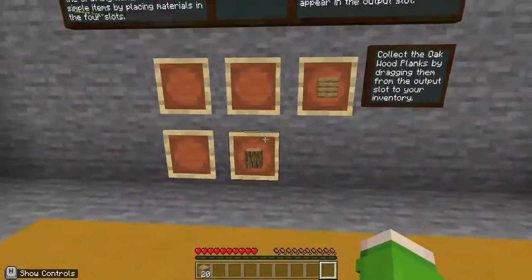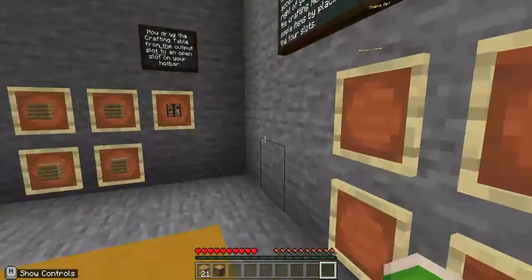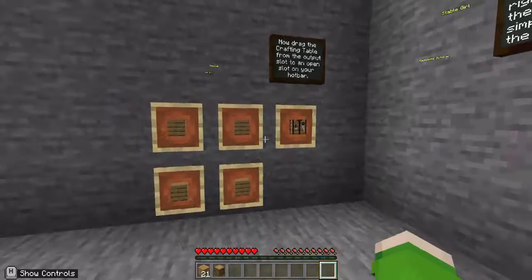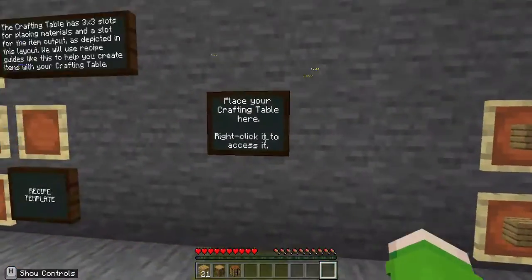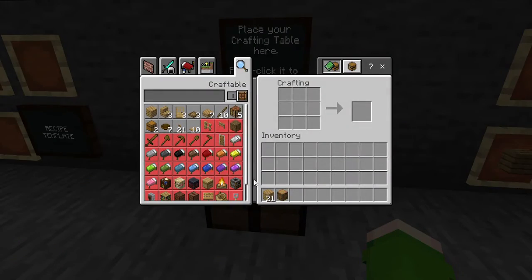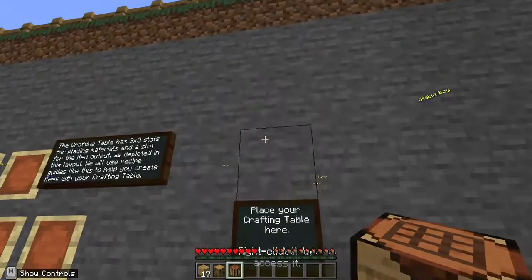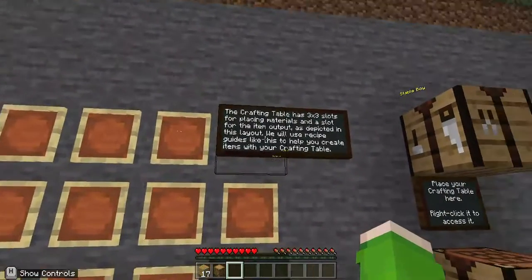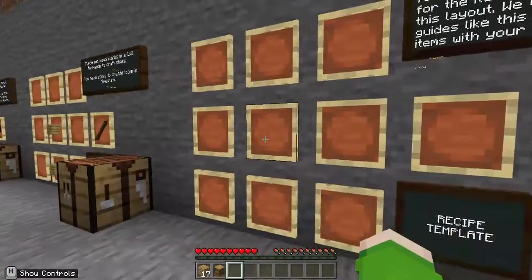Now they'll teach you how to make planks and sticks, which I've already made. Now they'll tell you how to make a crafting table. I'll just steal all the stuff from here and place the crafting table over here. If you want to make a crafting table you make it like this. I'll just place it over there, and the crafting table has three by three slots of placing materials in a slot for the item.